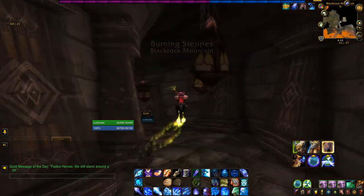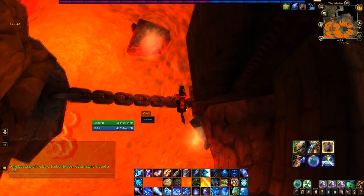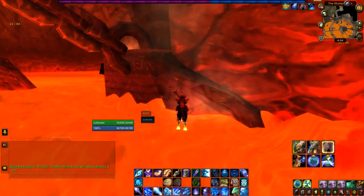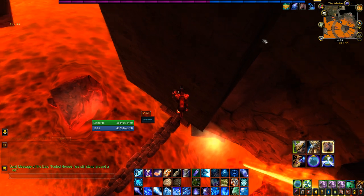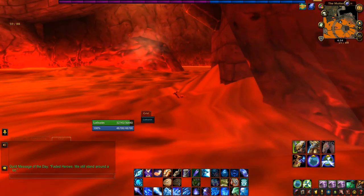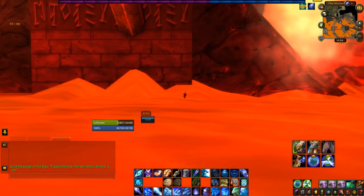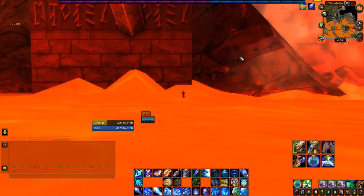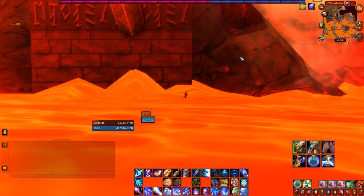You definitely need to be in Blackrock Mountain. Come into the mountain and then you'll actually just want to die — either by falling or by dying in the lava. Wherever you die, you want to be near a place where you can stand so you can eventually get your body back. Once you die, you'll show up at either the graveyard for Searing Gorge or Burning Steppes depending on where in the mountain you die.